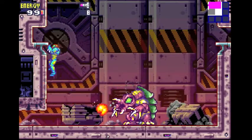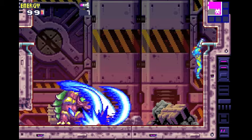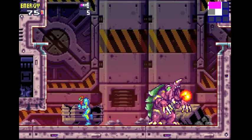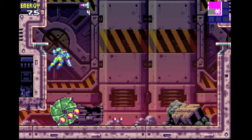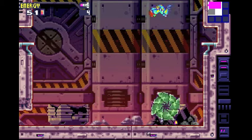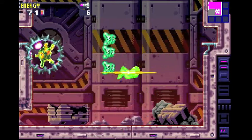Bam bam bam — missile spam for the win! When he comes to your side, jump up on these ledges to get out of the way. When he does that slash attack he can do it downward too. Really easy boss, but of course he is the first boss so that makes sense. Oh wait — you don't actually have to shoot him with missiles, you can normally hit him too. I always seem to forget that.